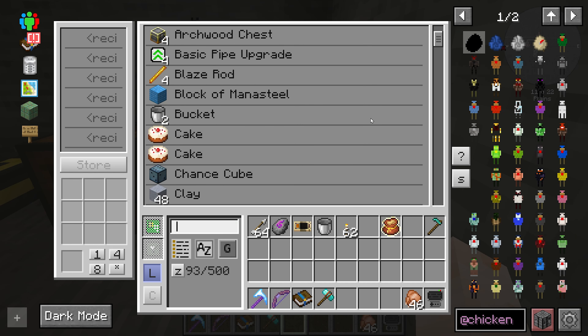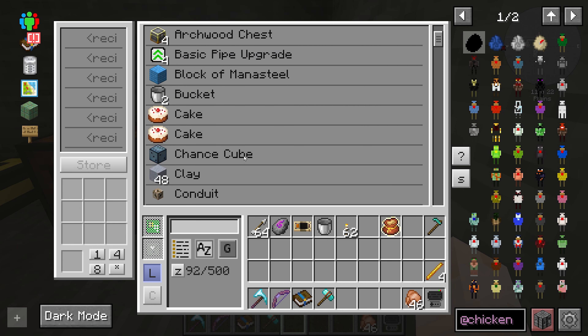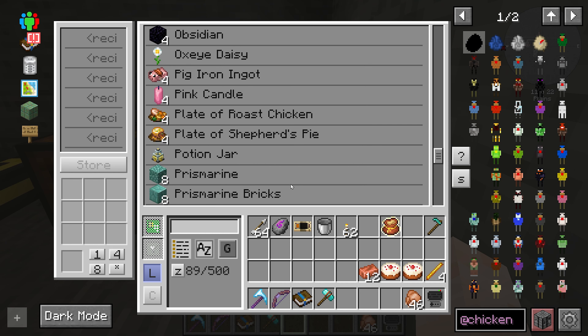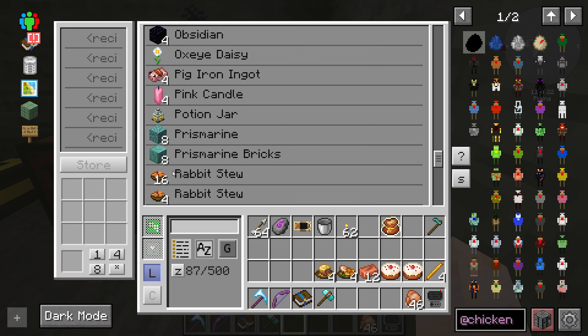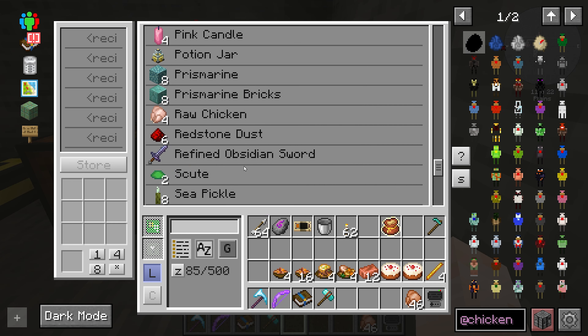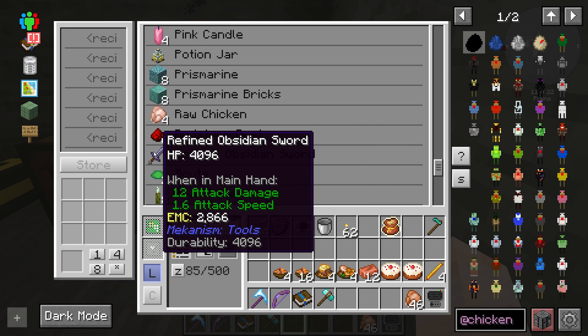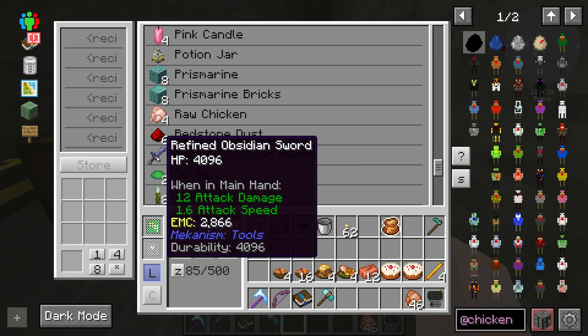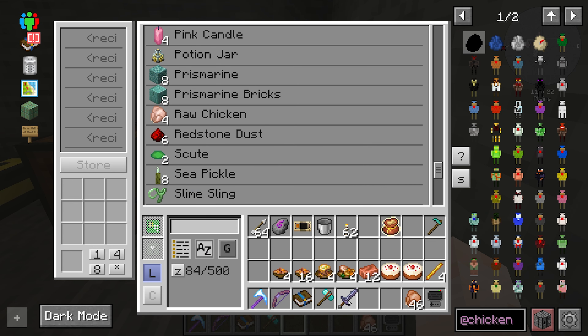Let me check if I have any roosts given to me in these loot crates — sometimes they open up roosts. Not yet, but we got some good stuff: blaze rods, some cake, obsidian pig iron ingot, some good food. Refined obsidian sword, 12 attack damage.